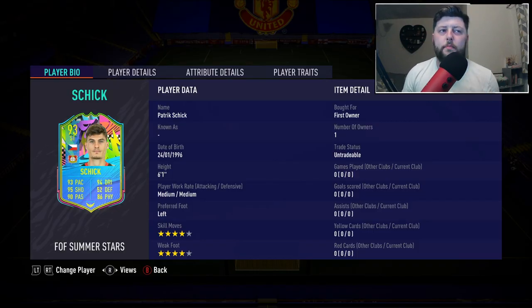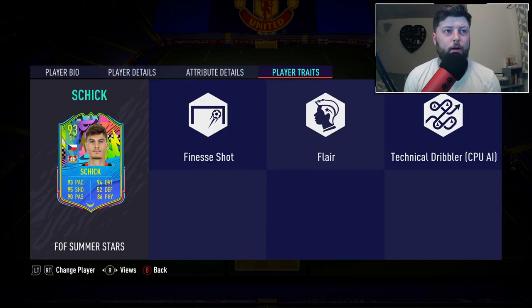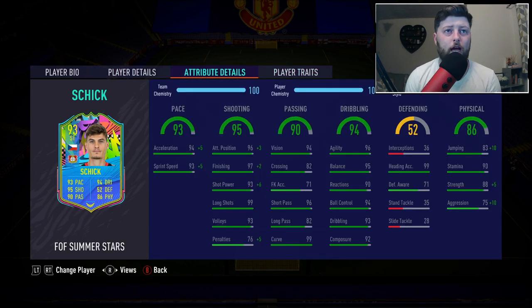Today we are looking at Patrick, the Czech striker for Leverkusen. He has gone from a 78 common all the way up to a 93 Summer Stars. He is a four-star four-star, 6'1", left-footed with medium-medium work rates, and he looks relatively decent. We have got finesse shot and flair, which is always a big tick in my book.